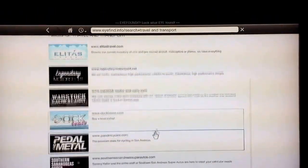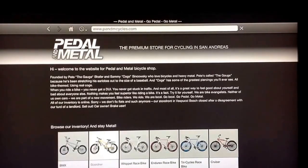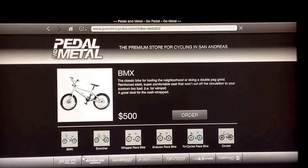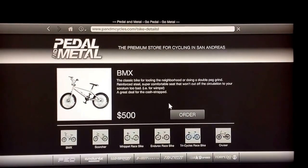Go to Travel and Transport, then Pedal and Cycles. Go to BMX and it's $500. So if you order it, it will be taken to your garage.